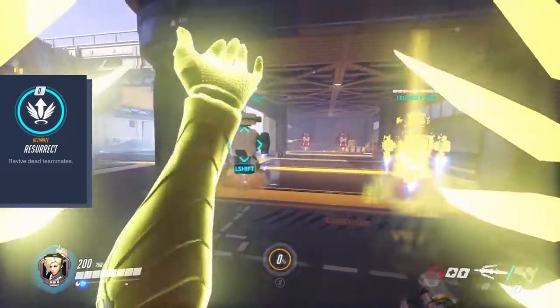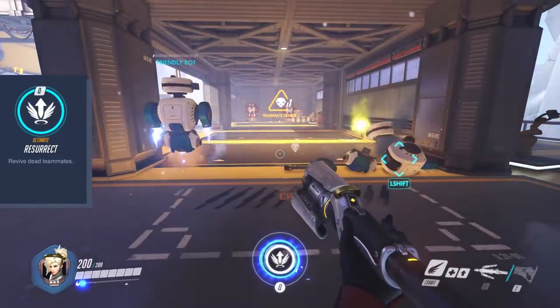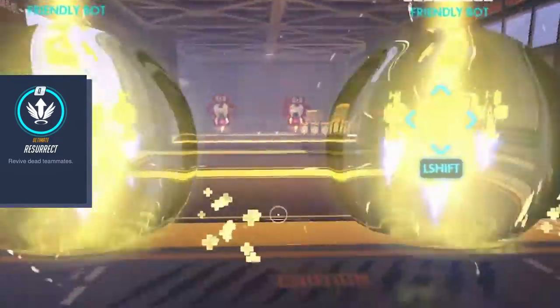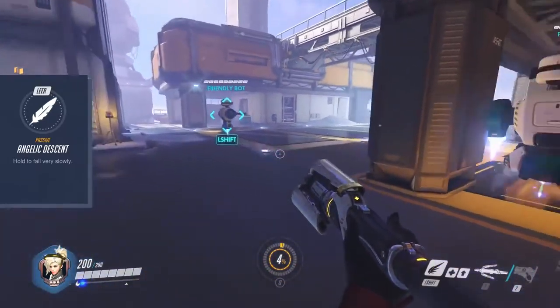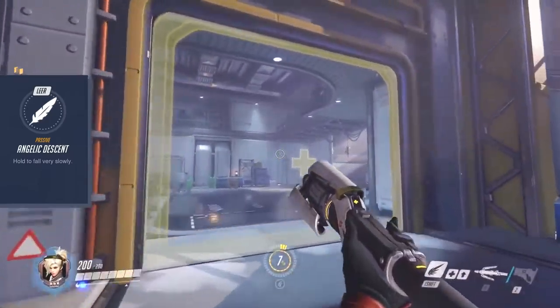Mercy's ultimate, Resurrect, revives fallen teammates. This is not limited to only one teammate. You will see a notification on your screen that tells you how many revive targets are in your range. Mercy's last ability, Angelic Descent, is used by holding down the jump button. It slows down your fall when you jump off higher positions.